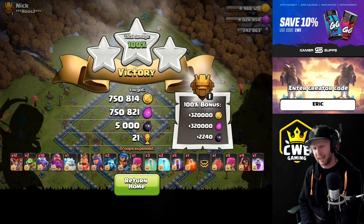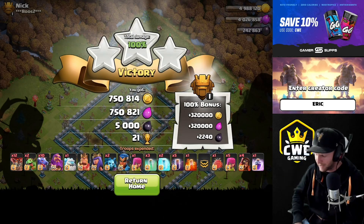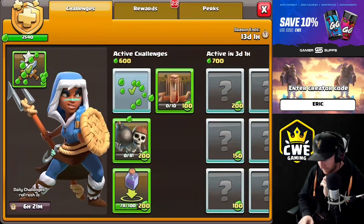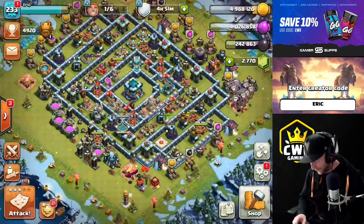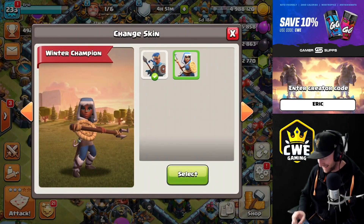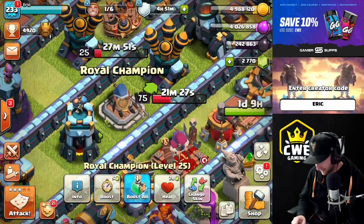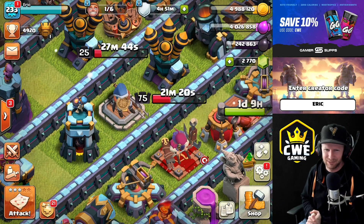That's gonna wrap it up for today, guys. Make sure you hit that like button, hit that subscribe button, and don't forget to use code Eric for any in-app purchase — whether it's a gold pass or a scenery pack. Oh wait — just finished up the gold pass and got the new royal champion skin! Let's go! All right, now that's what we're wrapping up for today. Take it easy guys, I'll see you in the next one.